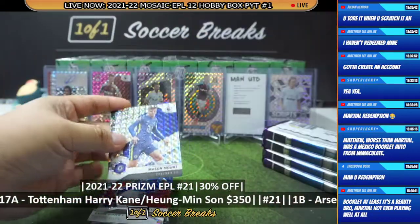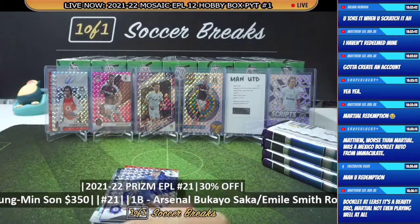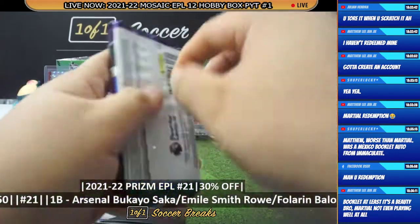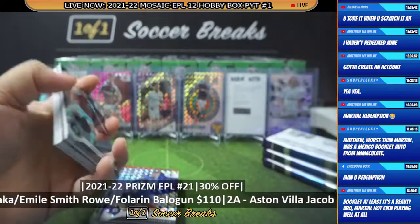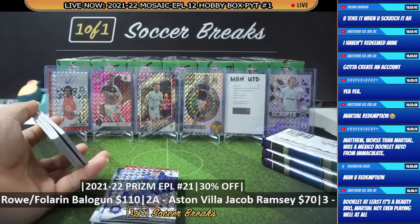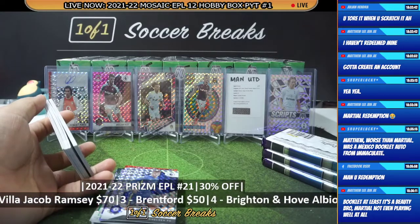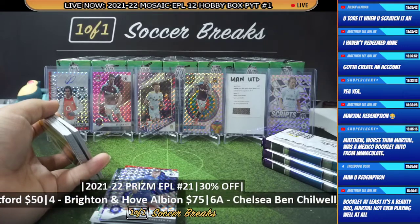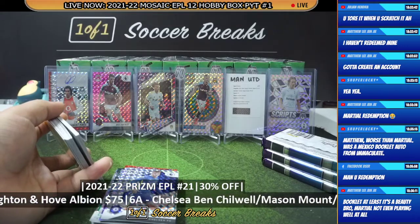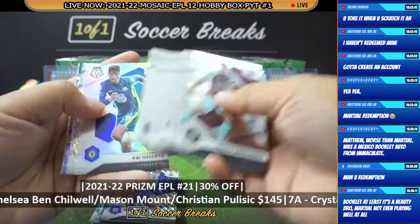We got Mason Mount and Wilfred Zaha. We could have had worse autographs — like who is the worst auto in Spurs? Back then it was Juan Foyth. And then there was Harry Winks. Yeah, I would rather have Modric than Harry Winks, man. Harvids, Almiron, and Ryan. So far the autos have been pretty decent.